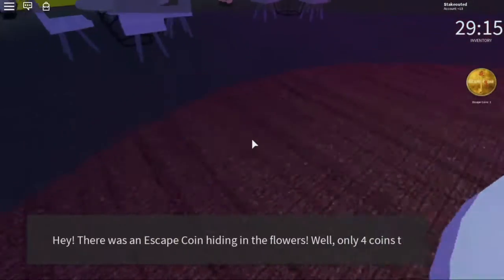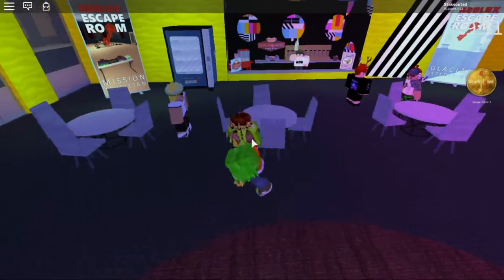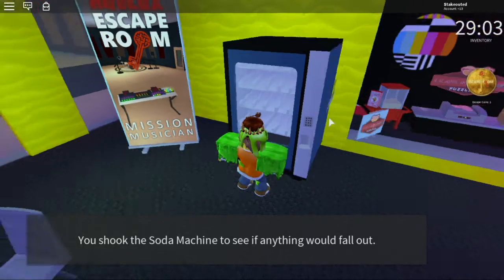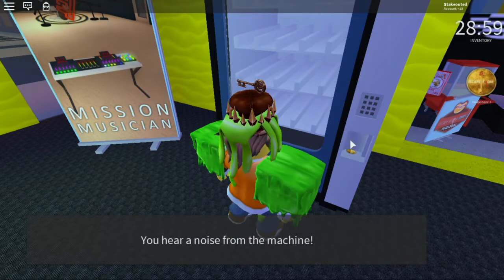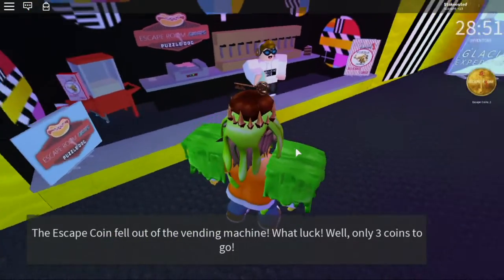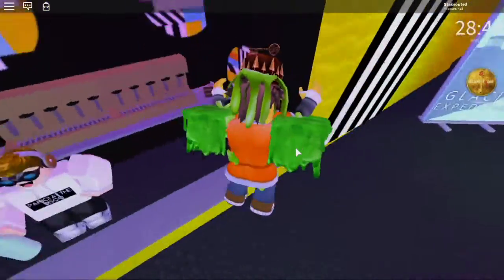There was an escape coin hiding in the flowers — only four coins to go. Looks like we have to find coins. Maybe the vending machine has some coins. You shook the soda machine to see if anything would fall out. You hear a noise from the machine — nice, we got some. The escape coin fell out of the vending machine — what luck. We only need three more coins.